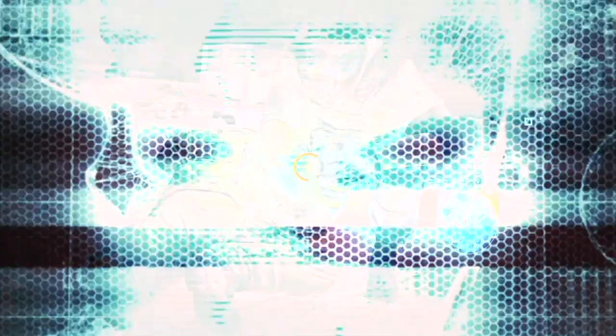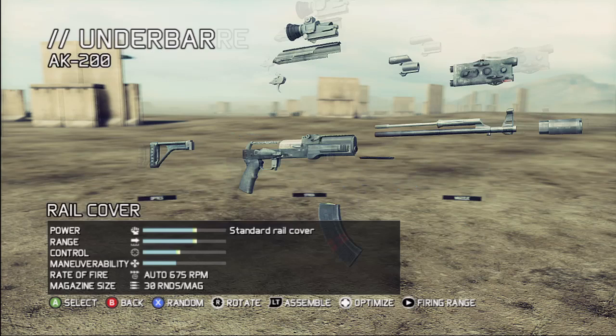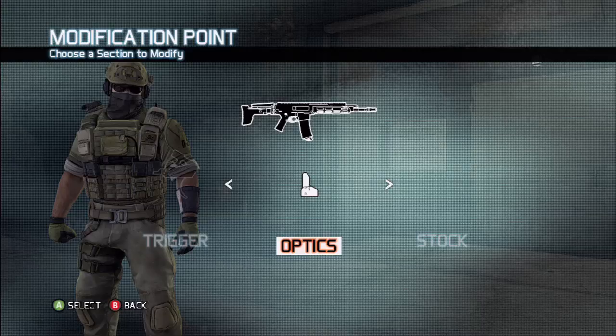Weapon customization — everybody loves gunsmith. With gunsmith, we reward the player one point to spend per faction every time they level. Regardless of whether you're playing Ghost or Bodark, you get a point for each side. All of the items you unlock through gunsmith are available to you in your character loadout, so you can modify your weapon in-game, on the fly.